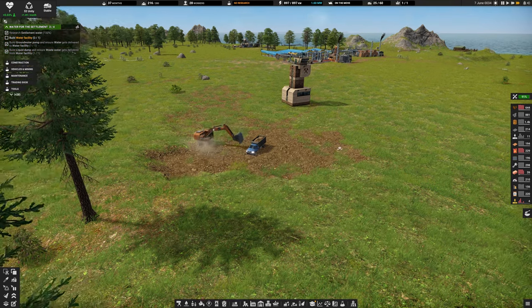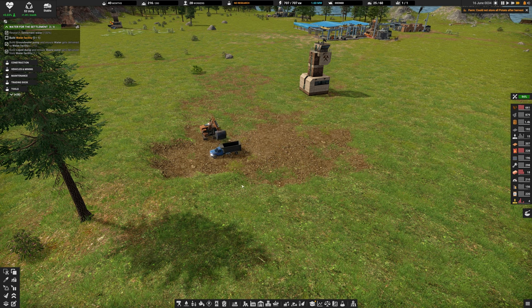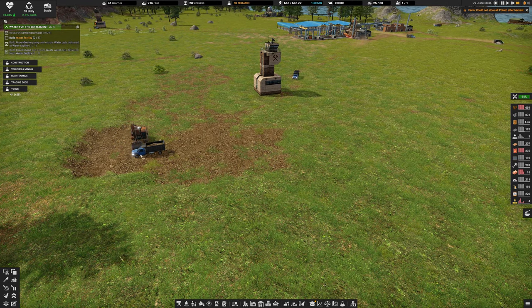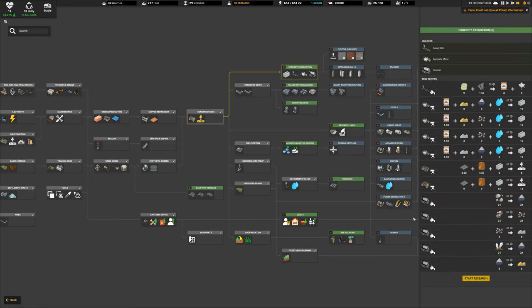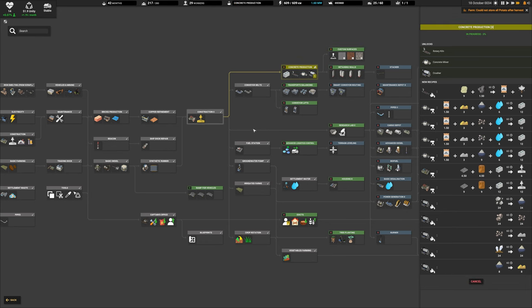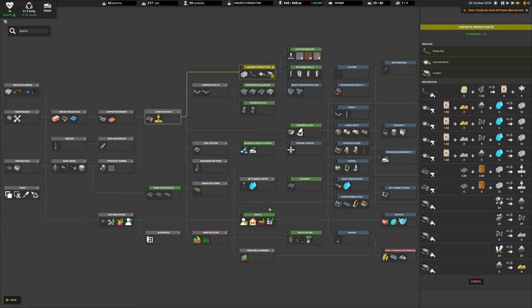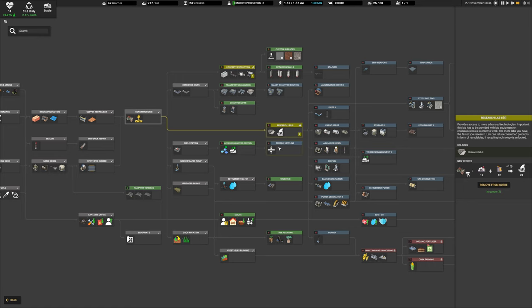I'm adding another truck to the dirt run because by the time the first one fills, the second is still waiting - better yield going to where it needs to go. Going back to research, I'm going to start looking at concrete production. We could also get ramps, advanced logistics, conveyor lifts, transport balancing, and edicts - tree plantation, better housing, research lab 2.